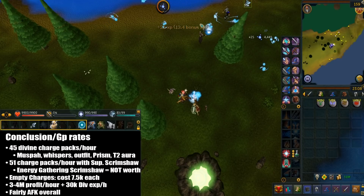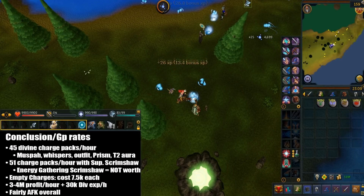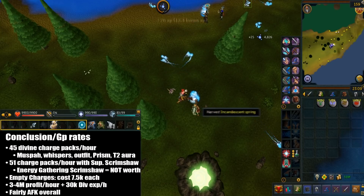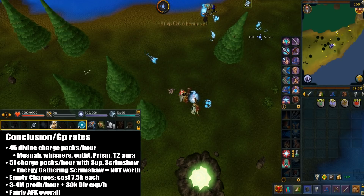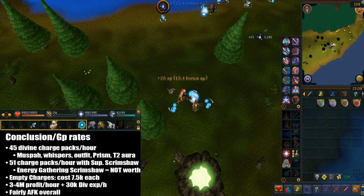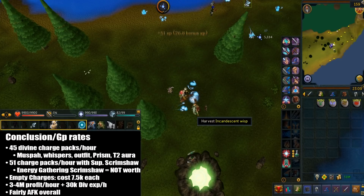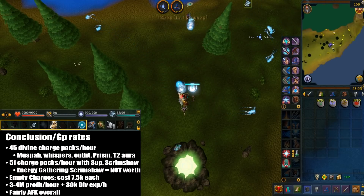In conclusion, you can get around 45 divine charges per hour using the muspa, Ring of Whispers, regular elite divination outfit, Prism of Dowsing, and tier 2 enrichment aura. If you use a superior energy gathering scrimshaw, you'll get around 51 charge packs per hour. This scrimshaw costs around 2 mil and lasts 3 hours, so you're getting around 400k worth of extra divine charges, but it costs 660k GP per hour. If you're doing this for money, the extra energies won't be worth the opportunity cost — you're better off using the ancient bones on scrimshaw of vampirism and selling them to the GE. I purchased empty packs for around 7.5k each, and you can expect around 3 mil to 4 mil profit per hour with around 30k divination XP per hour. This is fairly AFK overall — AFK enough for me to organize and edit my video. You can maybe even do this with 2 or 3 alts. Thanks for watching and I hope it helps — if I missed anything feel free to ask.